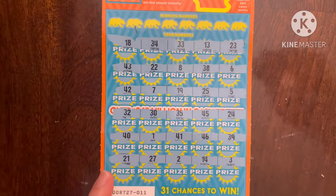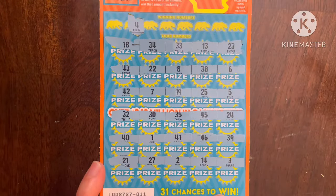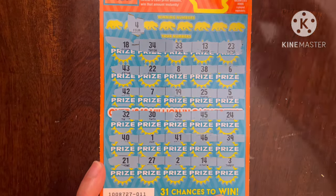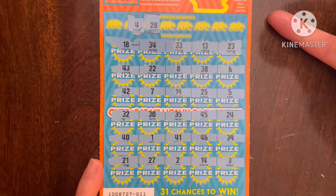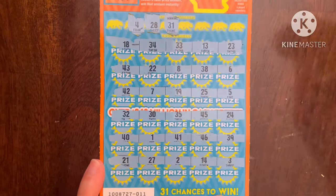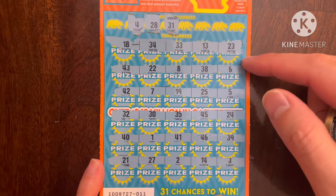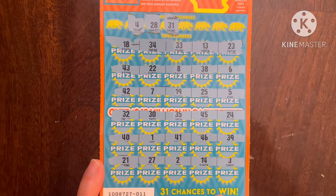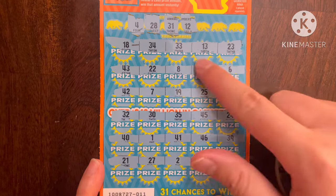It's always worth a shot — speak it into existence. Let's see if we can get a match on the second ticket. First number is a four — got the five in the clutch corner but no four. Next 28 — see a 38, see an 18, got 27, sadly no 28. Next 31 — got the 30, got a 13 for the reverse, sadly no 31. Next a single 12 — we have the reverse but no 12.